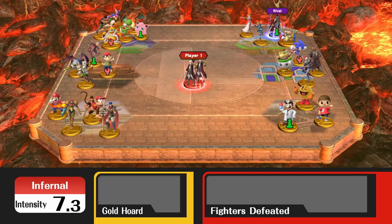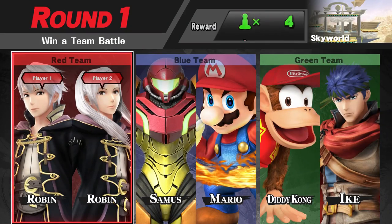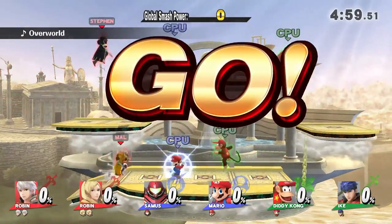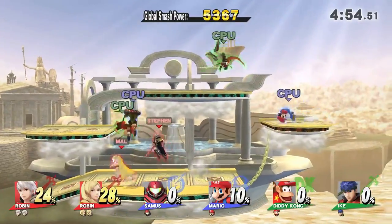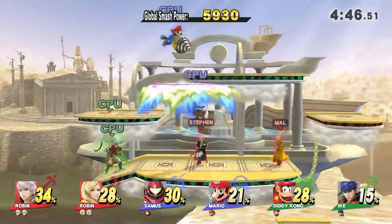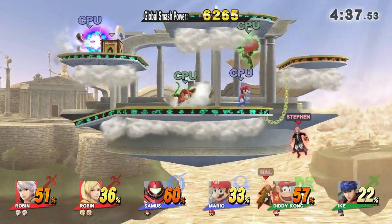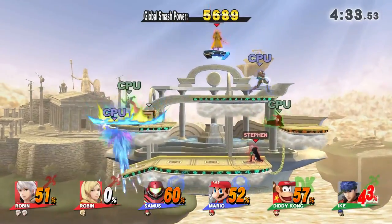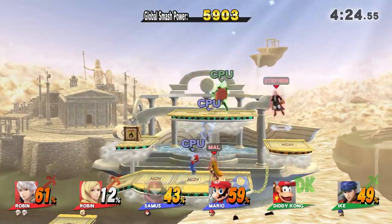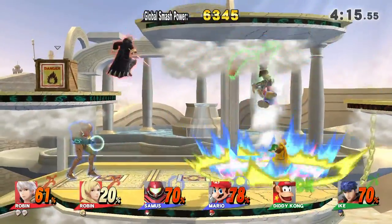The Fire Emblem characters thus far have not helped us very much. We were not able to do it with Marth, and we were not able to do it with Ike. But now we have Robin, and maybe things will work out better. Robin's moves break, because Robin is a spellcaster. Whenever you use your special moves — all your B moves — they actually have limited uses.